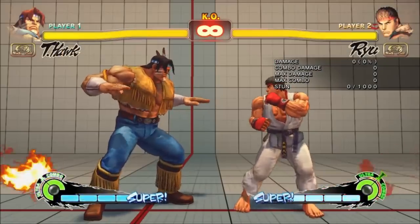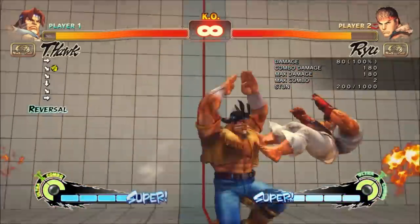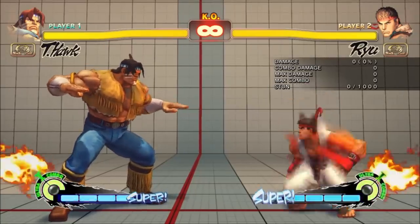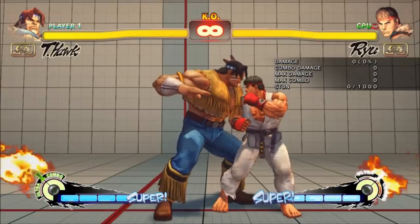Medium and heavy Uppercut now have true invincibility. Medium is a bit faster than heavy and does a bit more damage as an anti-air: 180 vs. 170. Unlike the other two versions, medium is 2 hits.